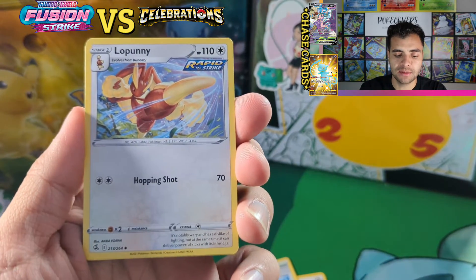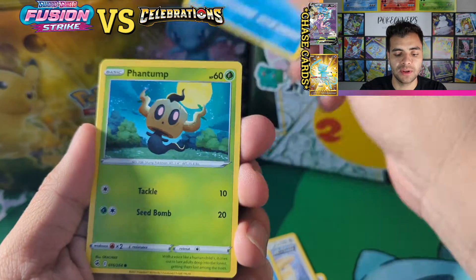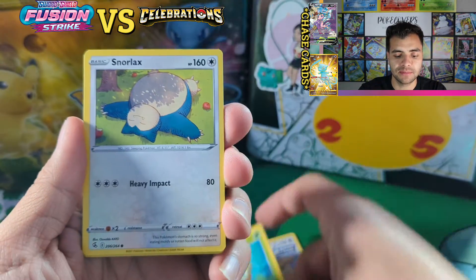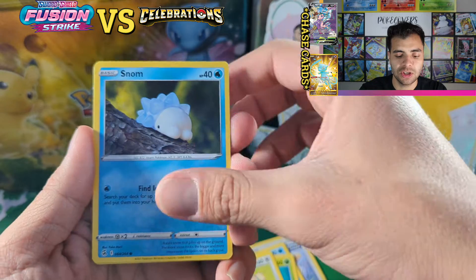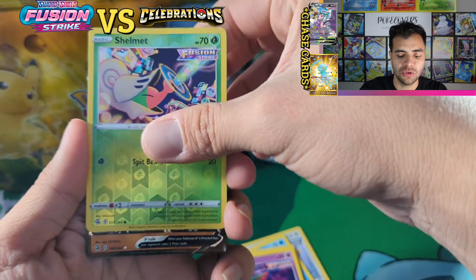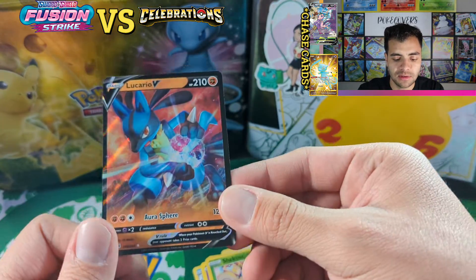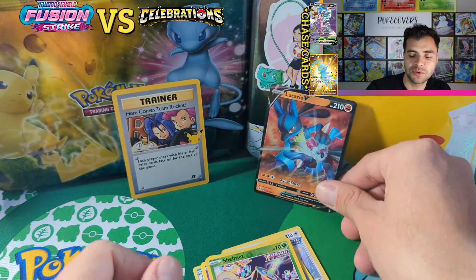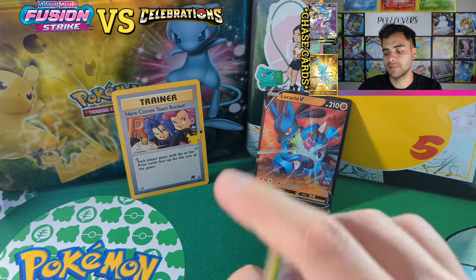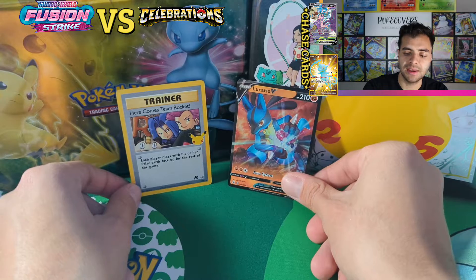Skaters Park, Blue Bunny, Torchic, Dialga, Snorlax, Snubbull, Shelmet — and we got a new card! We got our first ultra rare — one in one. Oh no, we didn't get anything in our first Fusion Strike pack.